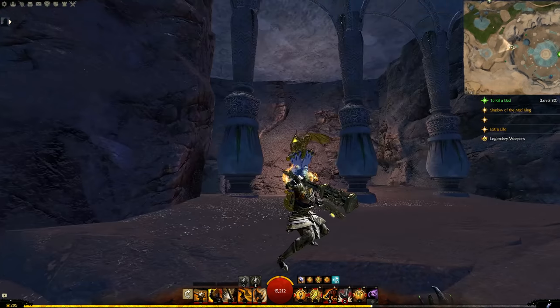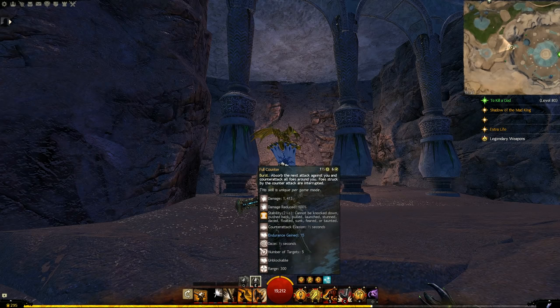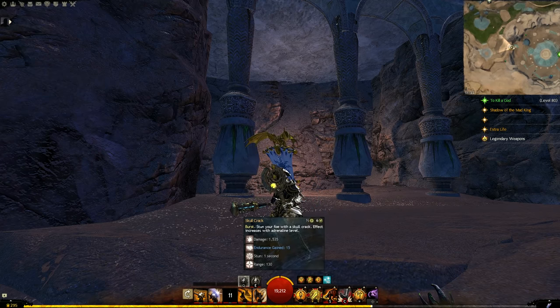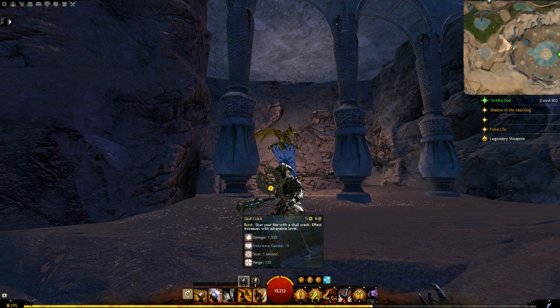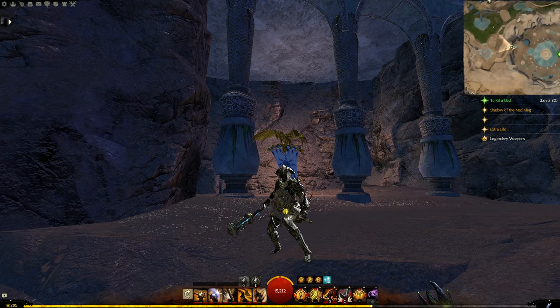The mace/axe set: the mace auto chain has good damage on the third hit — Pulverize — and the weakness is alright, but we're not really auto attack chaining with mace. We also don't use the block Counter Blow on mace that often; we use full counter when we see an attack coming. The crowd control and break bar damage from a quick Pommel Bash and the F1 Skull Crack is fantastic — throwing these out to get through break bars or lock someone down.